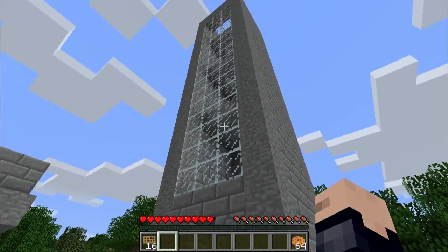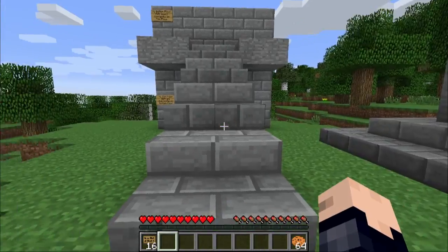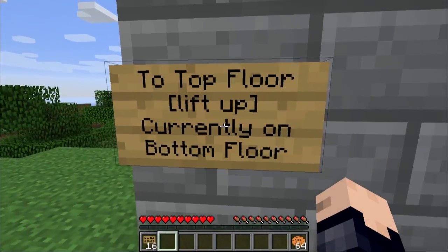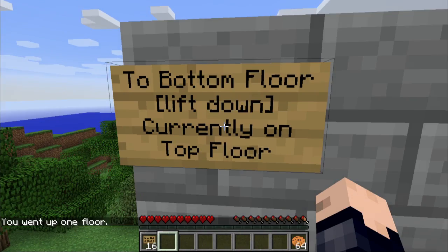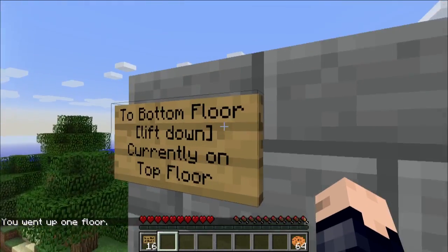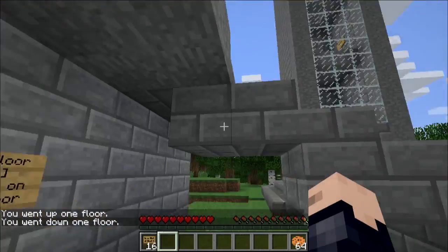So let me go ahead and show it off. I'm in this little temporary world that we just created for the show. First I want to show what it does. If I go up to the sign and right-click it, I've been teleported to the top of this little structure. And if I want to go back down, I can click it again and now I'm down on the bottom of this structure.